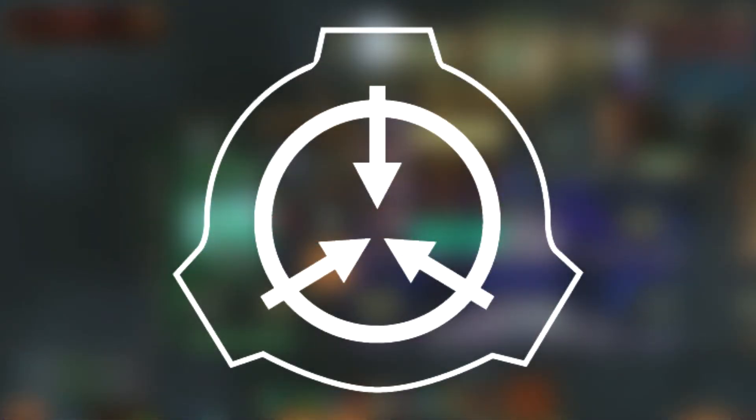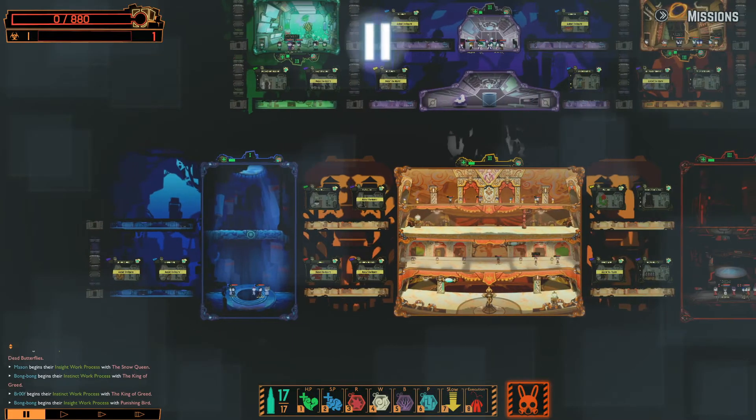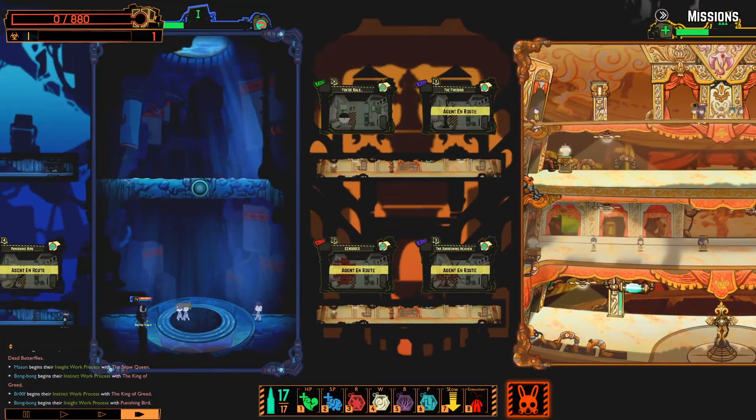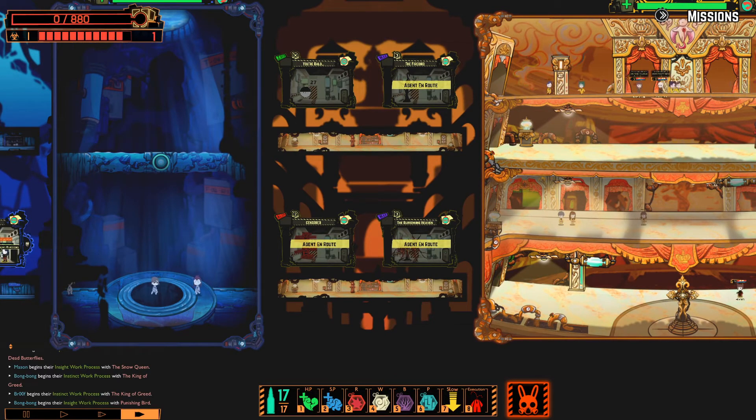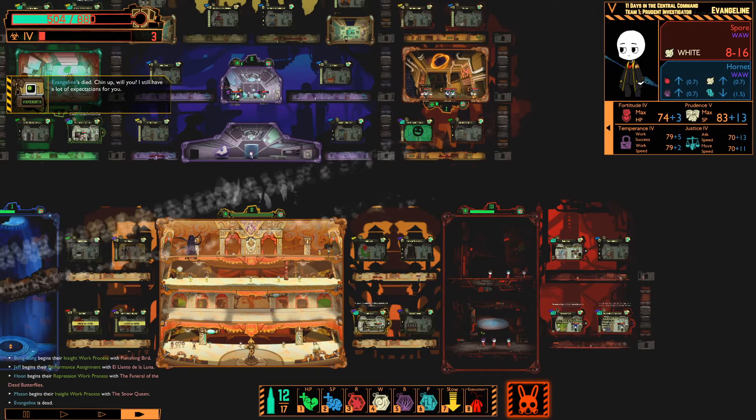If you know what SCP is, you'll understand the basic concept of Lobotomy Corporation. If you don't, just go watch Markiplier's old content or something. Anyway, Lobotomy Corporation is an SCP-inspired management simulator where you send cannon fodder into the room with a giant censored bar in it, then forget to send someone into the funky ticket room, and then some of your employees get run over by a ghost train.